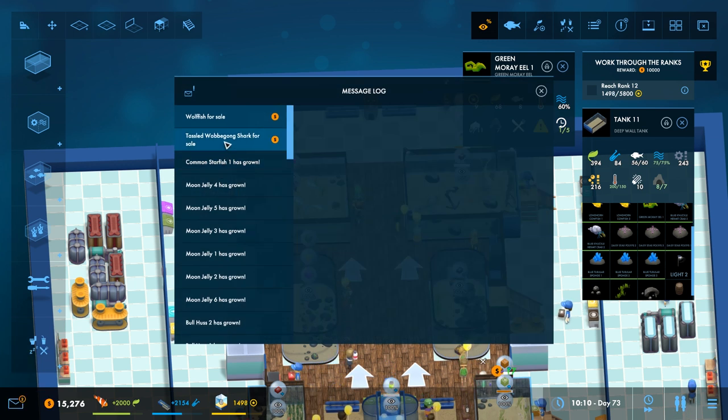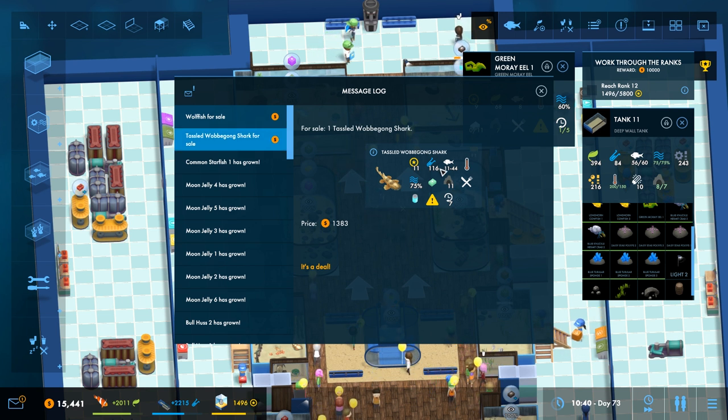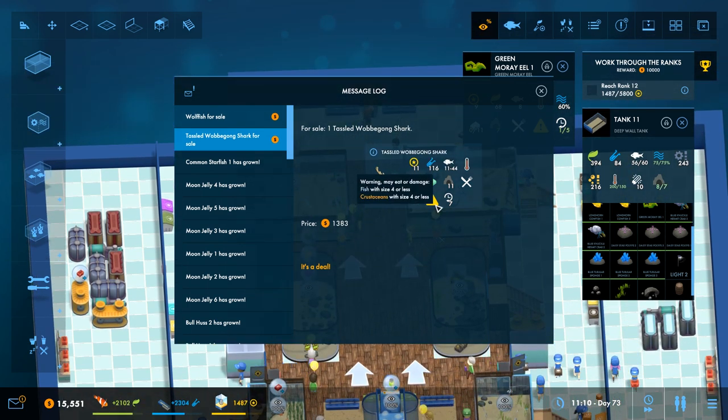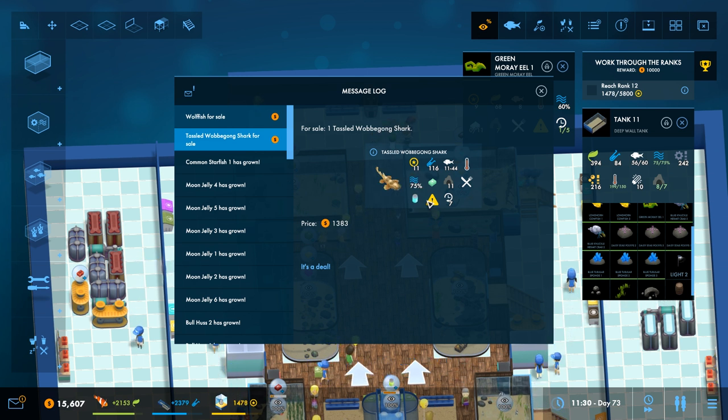We just got rank 8 and we've got wolf fish for sale — I like wolf fish — and tasseled shark as well. It's a warm water shark. I think they can go in with the... oh, they'll eat fish though. You know what, I think they need to go in with the humpback snappers then, because they'll all eat fish and they're all a bit of a pain. I think they need a new tank.